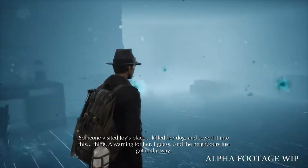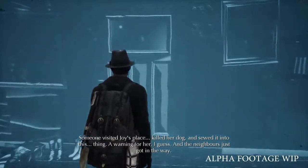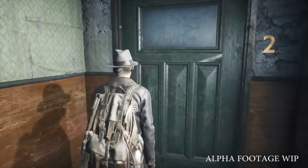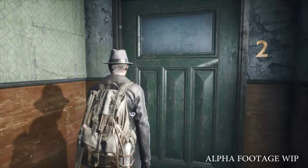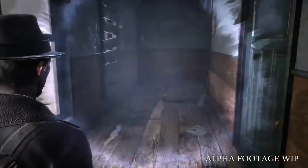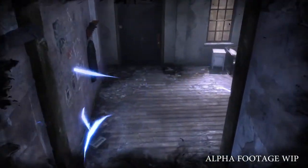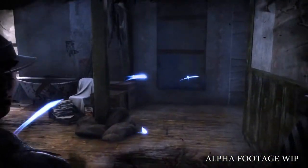Someone visited Joy's place, killed her dog and sorted it into this thing — a warning for her, I guess. The neighbors just got in the way. The door is locked. Maybe there's a key around here, but where exactly? Thankfully our hero has another trick up his sleeve, which we call concentration mode. We can use it to check for points of interest within the house. This ability comes in quite handy when stuck during investigation and sometimes can reveal things that could not be seen by a regular citizen of Oakmont.